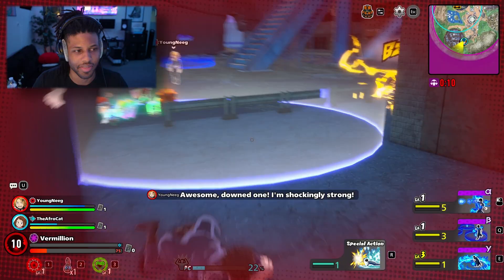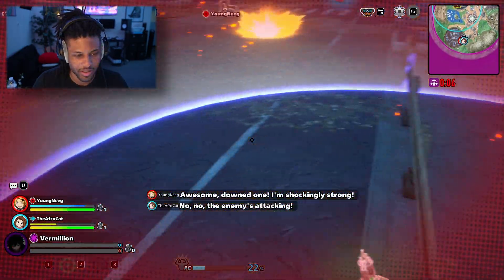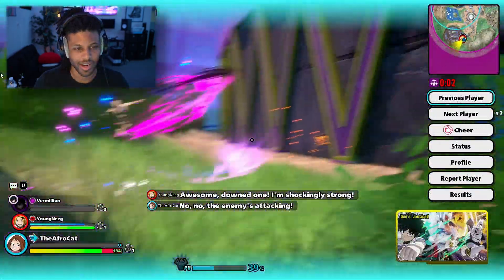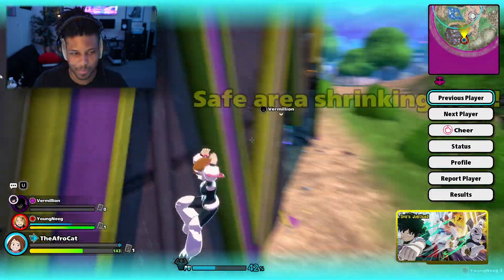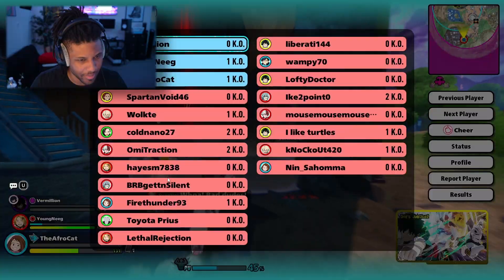I'm going down — I'm gonna walk over here behind the building. They killed me. Everybody's so leveled up, everybody's way more experienced. Is there a way I can look at my skills?